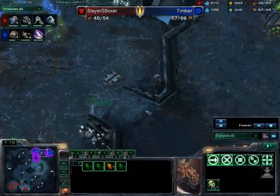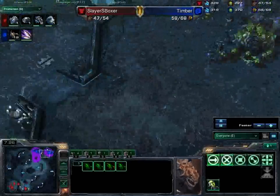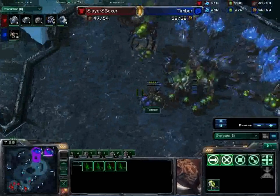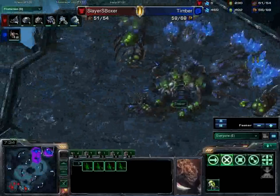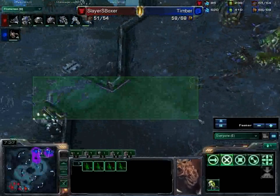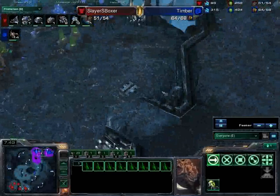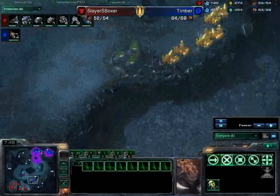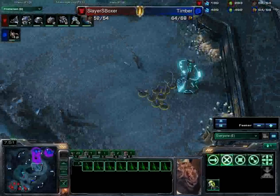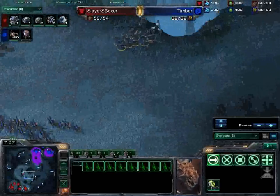No linking of the bases here yet — I would have liked to have seen that happen. He knows that Boxer is going to follow this up with something different, and drop play is definitely a way Boxer could come back into this. I would have liked to see him link the bases up so that he could get units — the Queens and such — back and forth between the bases a bit faster. But still, Lenok obviously knows better than I do because he is an absolutely fantastic player, a GSL Code S finalist.